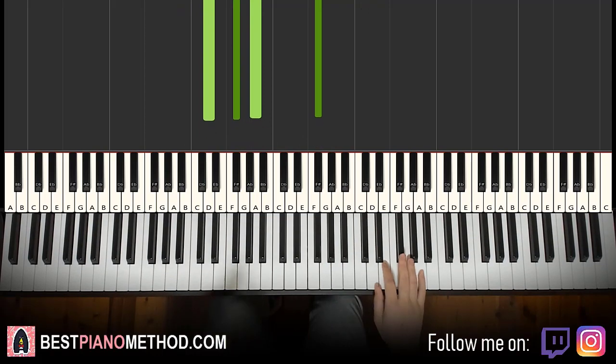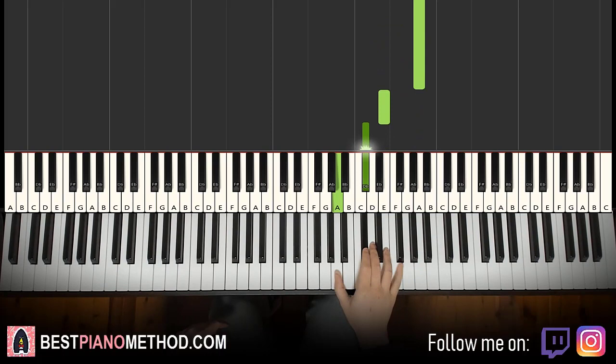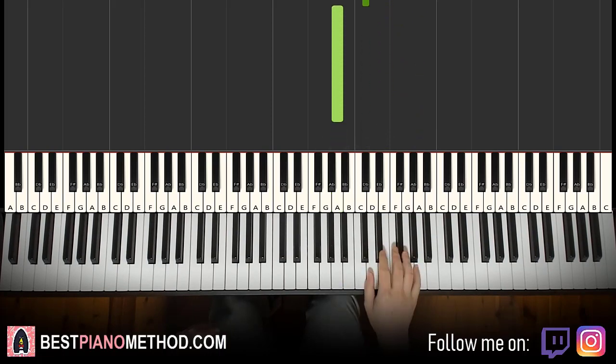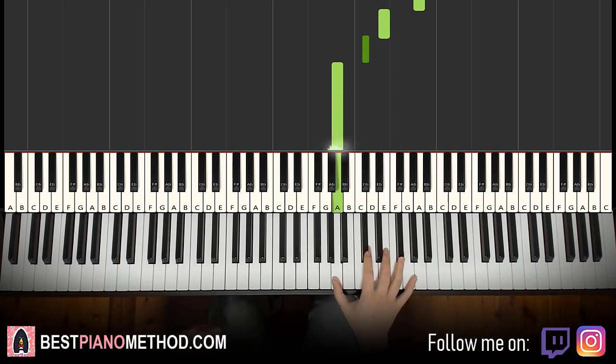Moving on to the third part. Right hand continues: it goes D, E, F-sharp, A, down to E, C-sharp, A. That's it for the right hand. One more time: D, E, F-sharp, A, down to E, C-sharp, A.